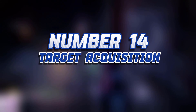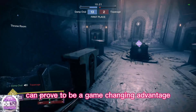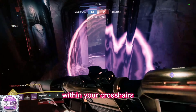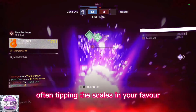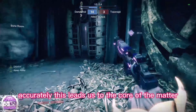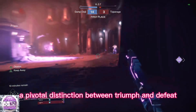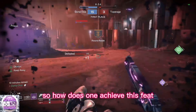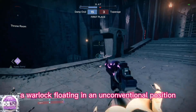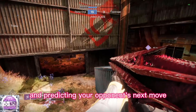Number 14: Target Acquisition. The ability to anticipate where a potential adversary may contest a lane can prove to be a game-changing advantage. This proactive approach enables you to align your shot well in advance of their arrival within your crosshairs. But what happens when you encounter an invisible opponent, making it nearly impossible to gauge their location accurately? The art of locating your adversary and landing the crucial first shot is a pivotal distinction between triumph and defeat. Through the fusion of map awareness and game sense — consider for instance a warlock floating in an unconventional position attempting to gain an advantageous angle — audio cues can serve as invaluable tools in predicting your opponent's next move.